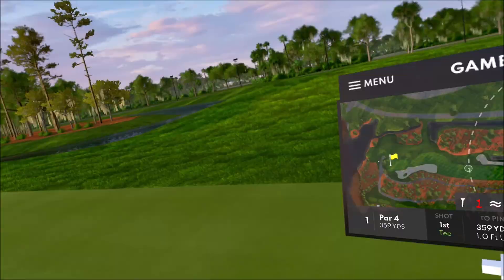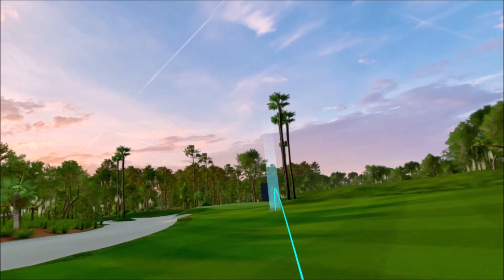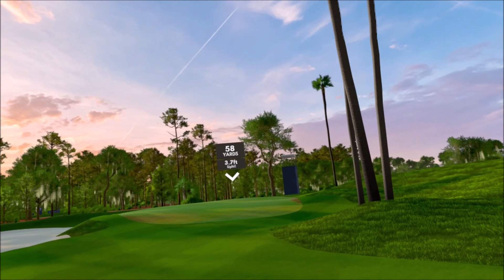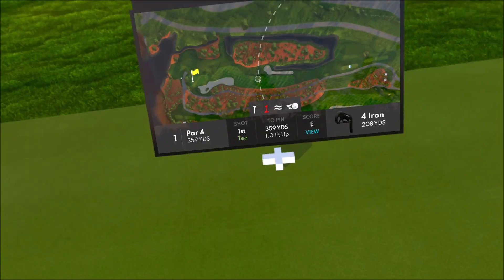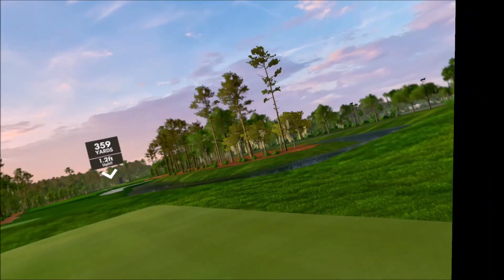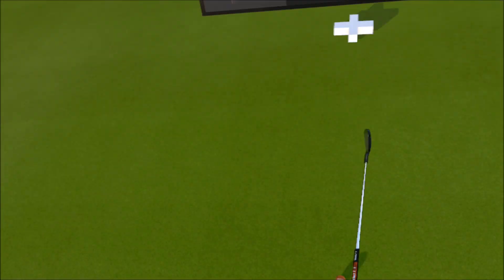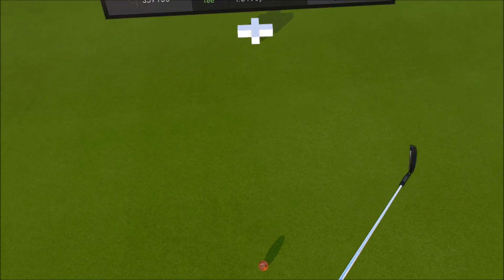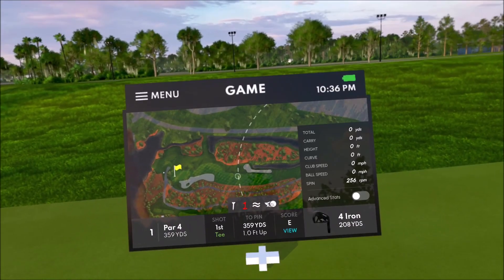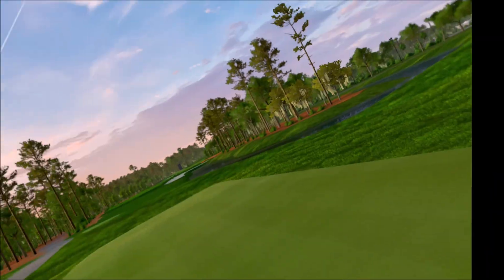All right, here we are at the daily. I don't think going this way — it's an awful thin line. I'd rather have a full shot into it, so we're just going to aim directly down the left side of that bunker. See what we can do. Let's get ourselves a wedge in there.